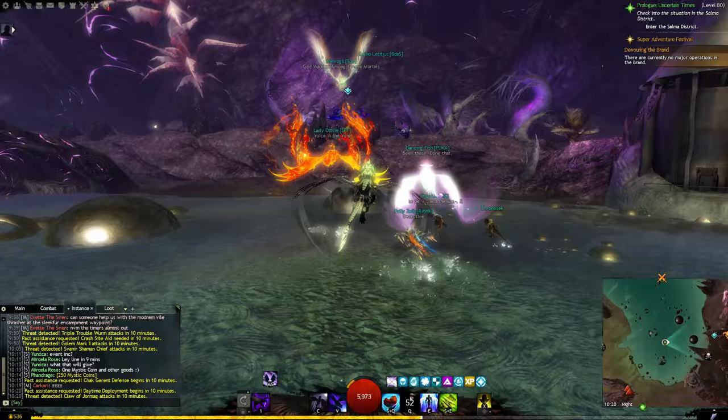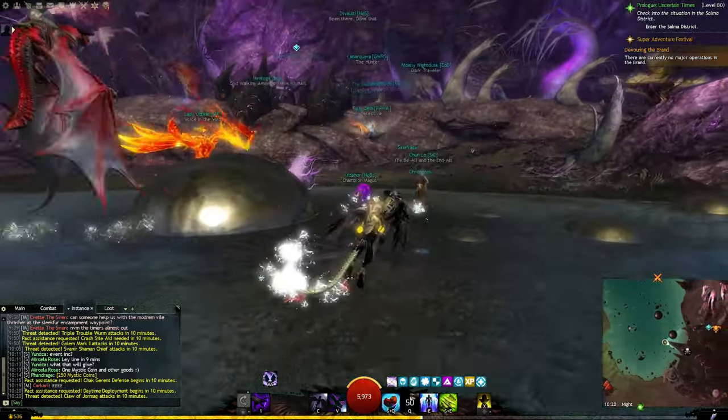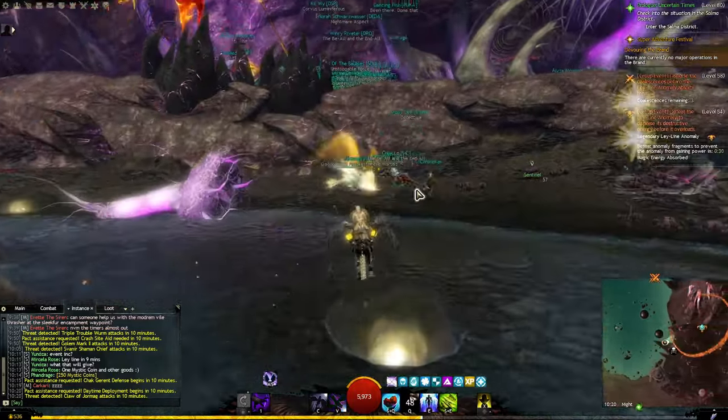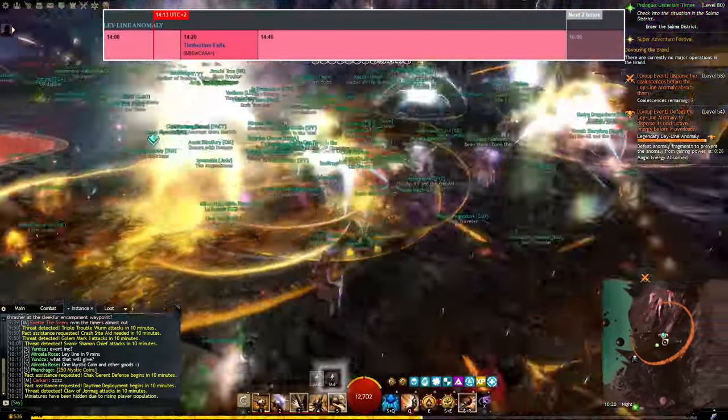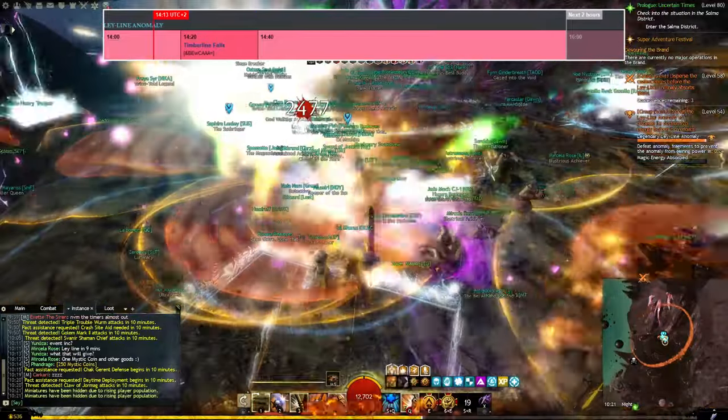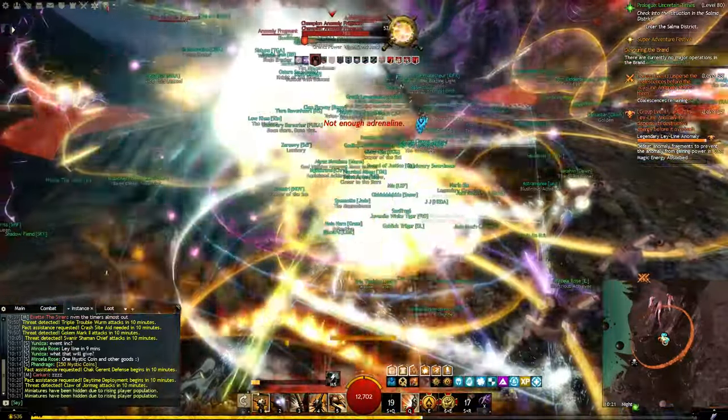Your second option is the Daily Ley-Line Anomaly, which is an event that occurs in the Gandharan Fields, Iron Marches, or Timberline Falls. You can keep track of the time and location through the Event Timers page on the wiki. Just make sure you show up a few minutes beforehand, because the map will fill up rather quickly.